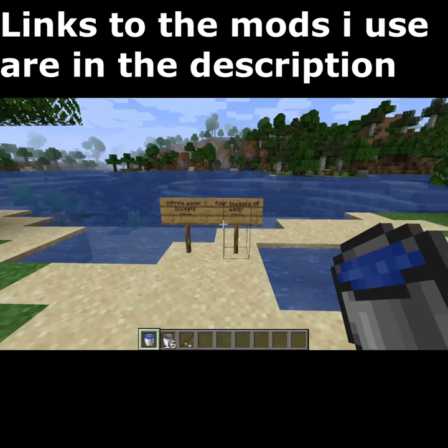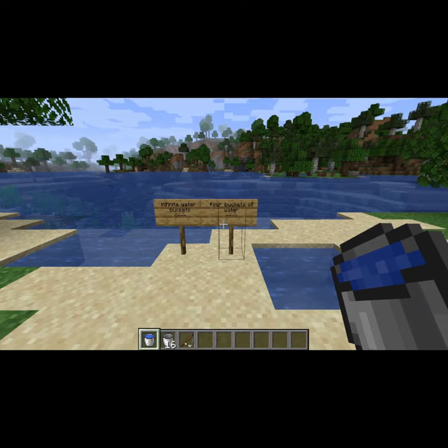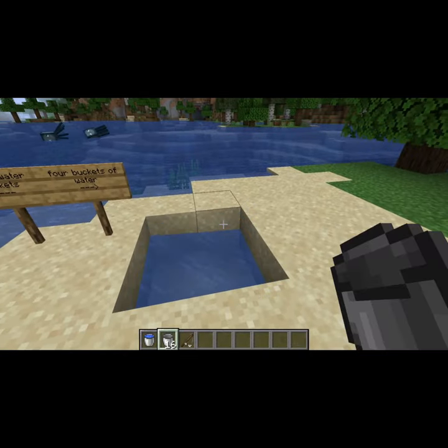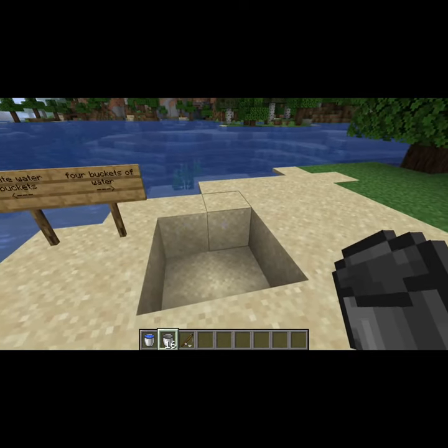Greetings and welcome back to another Minecraft Mod Showcase, where we check out a mod known as Proper Finite Source, which makes it so the 2x2 infinite water sources no longer provide infinite water — they'd only provide 4 buckets of water. You need a bigger source of water to provide infinite water.